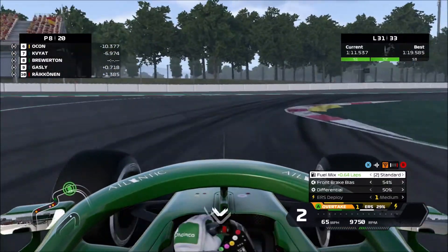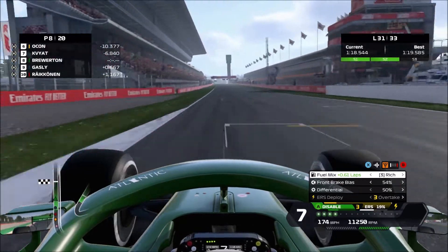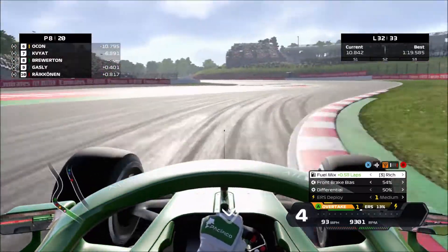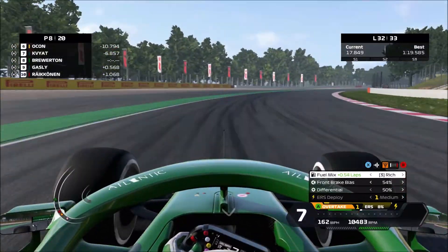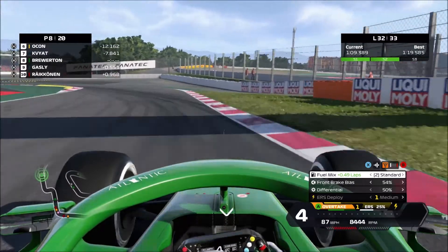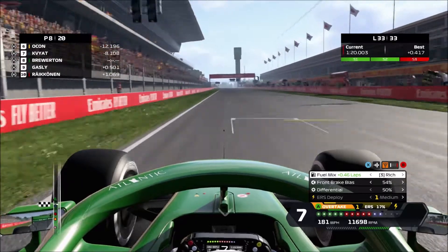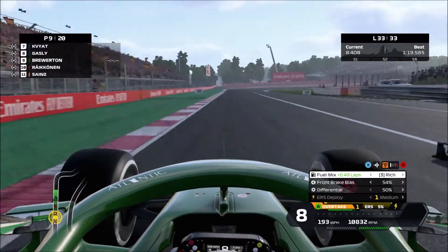About 10 laps later on lap 31, Gasly is still right behind me with a big train of cars including a McLaren and a Racing Point — cars that would normally have the pace over me. I was very lucky to have the Alpha Tauri and Alfa Romeo stuck behind, which don't really have the pace. Gasly closes up down toward turn one but never gets close enough for a move into the high-speed first corner. The dirty air effect through the rest of the lap really helps. I'm not activating overtake mode late enough this time though, and Gasly gets a good run with DRS.